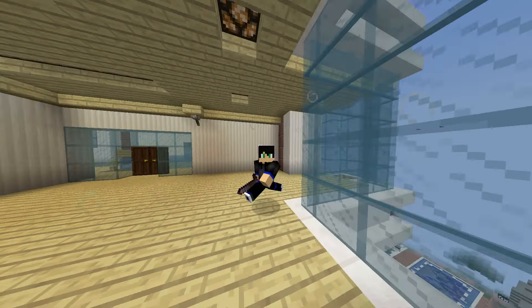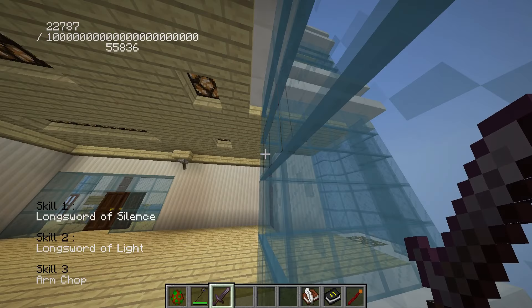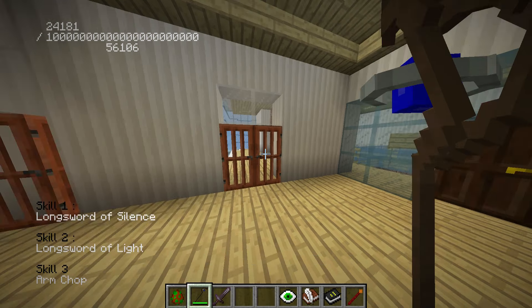Even though I gave myself insane magical powers, I am technically using the toki technique, which just boosts my overall abilities. For example, I have speed 3 and strength 4 — that's probably from the toki technique, which is why I punch so hard even though I haven't done anything specific to earn it.